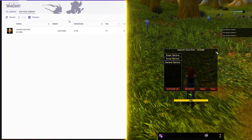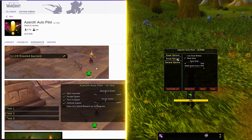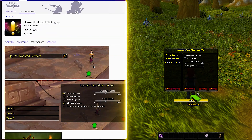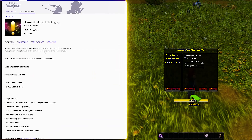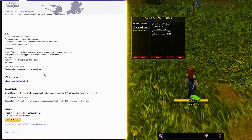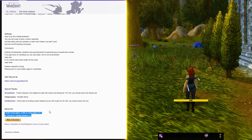Starting off, the first and honestly best thing you can get is the Azeroth Autopilot add-on — props to Zero for making this. The add-on will guide you through the fastest path to level up all the way to 120. You can set it up how you want and move things around. For the starting zone it will just auto-accept and drop off quests, but do you really need help with the starting zone?